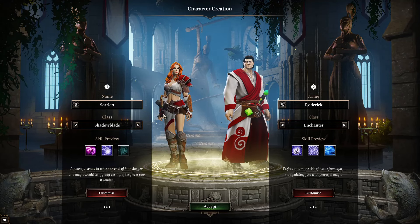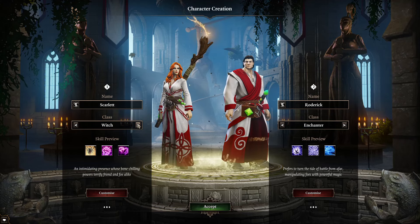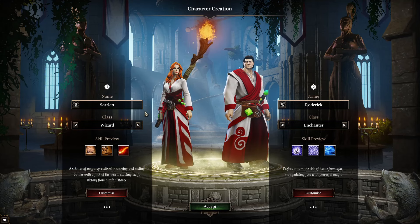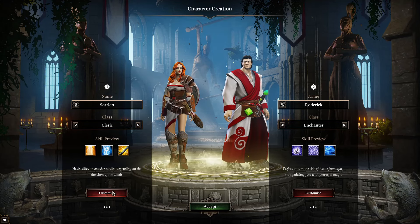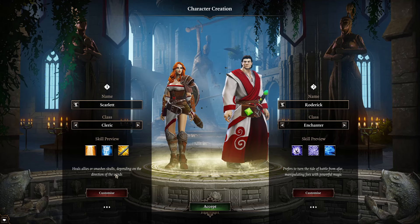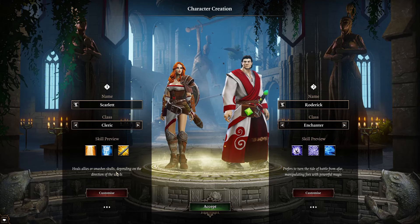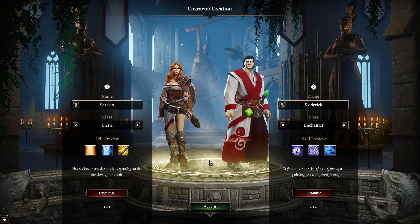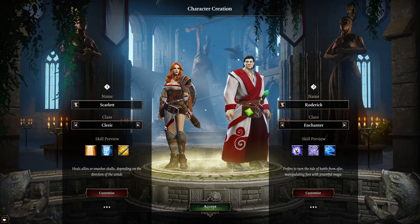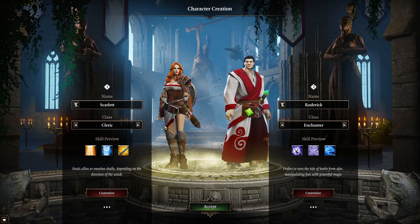In Divinity Original Sin you create two main characters to play through the story. Whilst you may notice that you can choose from different classes, these are not classes as such — they are just a collection of skills under a theme of Wizard or Battlemage. You can actually customise the characters entirely. It's a classless system; you can spend your points and attributes however you want. It doesn't matter about the gender of the characters — you can go for whatever you want. Some parts of the text do read better if you have one male and one female but it really doesn't make any difference to the game.